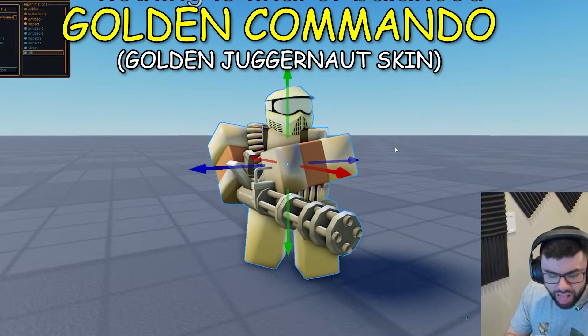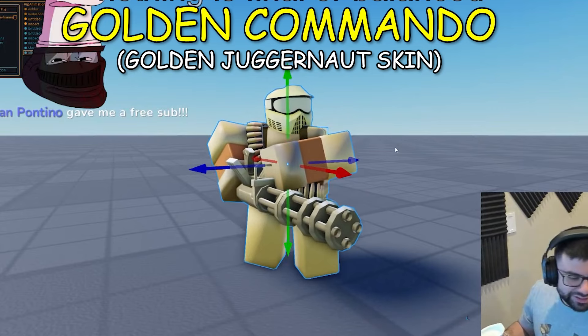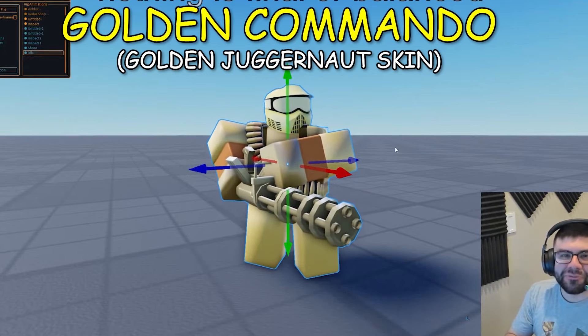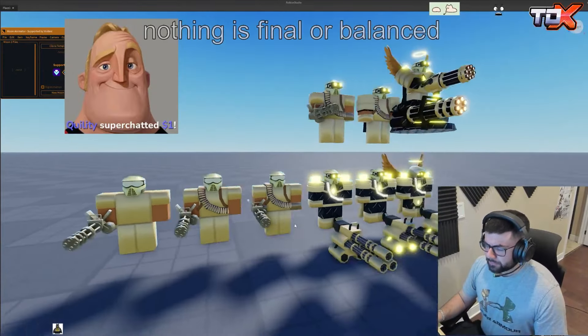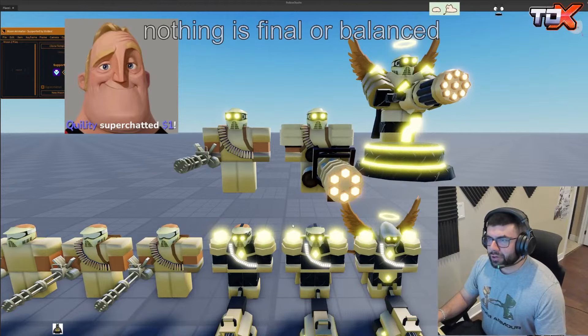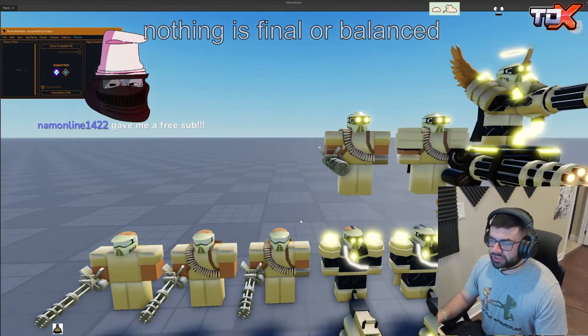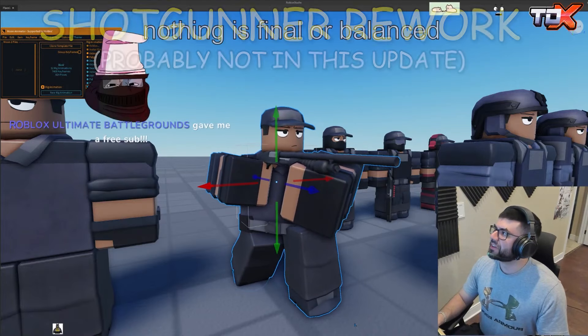Here is a free skin — the Golden Commando skin for the Golden Juggernaut. Jean said this skin will be free somehow, but it will also be obtainable for Robux. This is a reference to Tower of Battles, which is cool. The top path of the Golden Commando skin looks so good — the turret, the minigun — it's very nice.